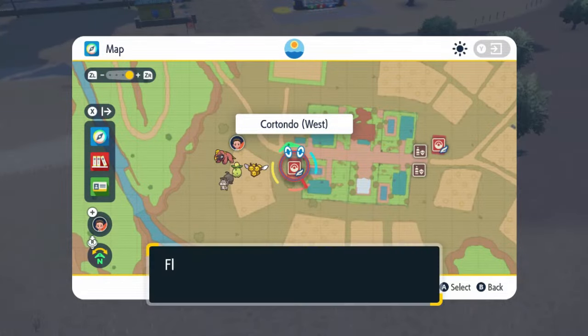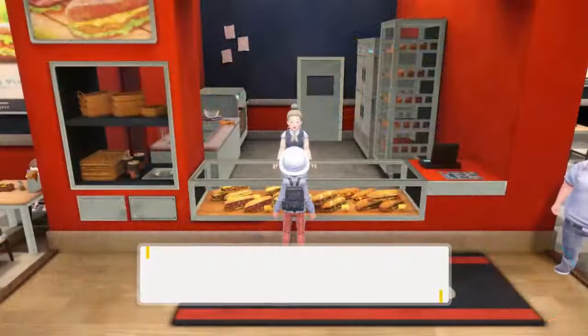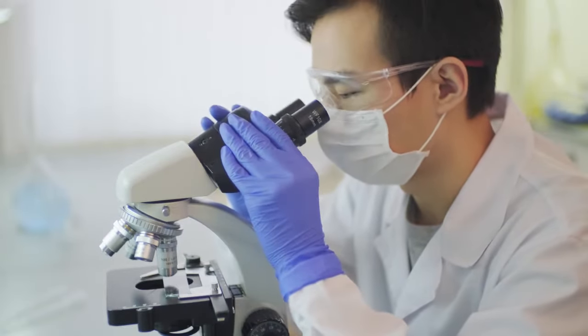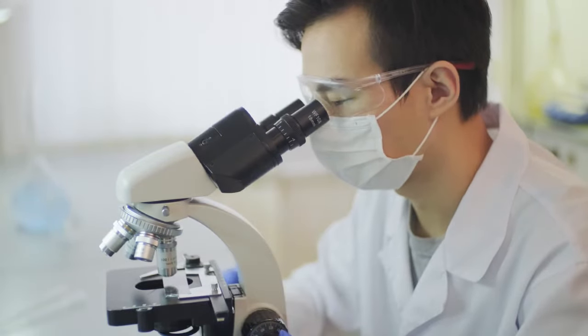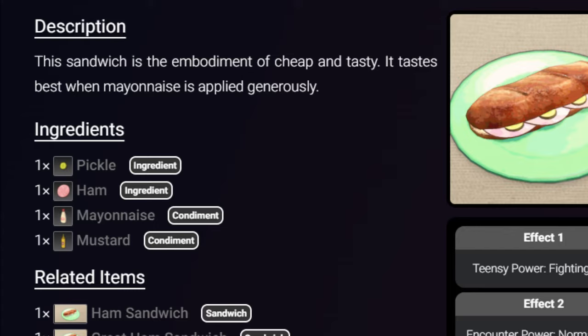I went to the sub shop in Cortondo West, and I figured that the sandwich would be there so I could simply purchase it, but it wasn't there. So then I started trying to figure out the ingredients to make a ham sandwich myself. Turns out you only need four ingredients: ham, mayo, mustard, and pickles.